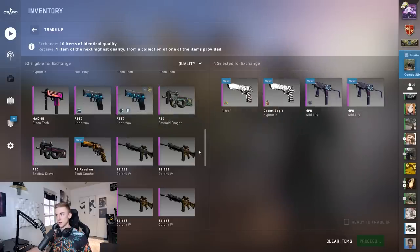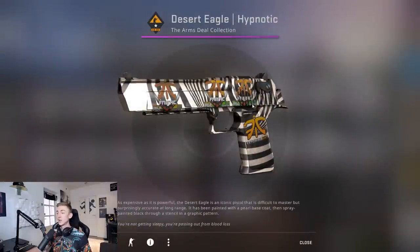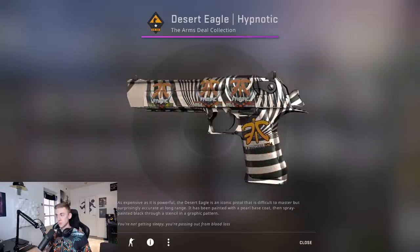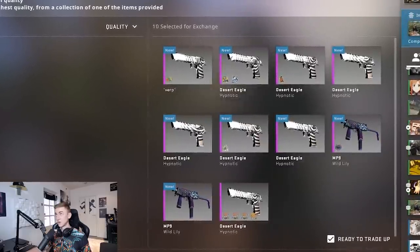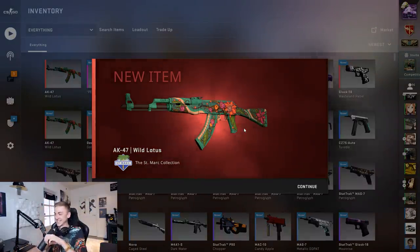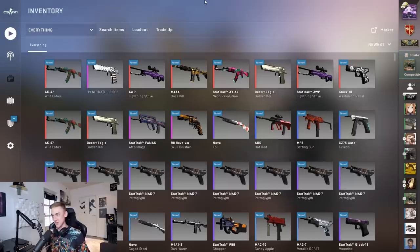I'm not even going to begin to calculate how much this video has cost me because the answer would probably make me quite sad. We're going to put our two final remaining Wild Lilies in here and fill the rest with Desert Eagle Hypnotics for the 20% at the AK-47 Wild Lotus. You're going to kill me for trading up this weapon because it has a 2014 fanatic sticker on it, but this is the worst placement possible because in-game your hand is constantly over it. Let's go - 20% AK-47 Wild Lotus. Yes! I honestly did not predict that whatsoever - factory new again, perfect!